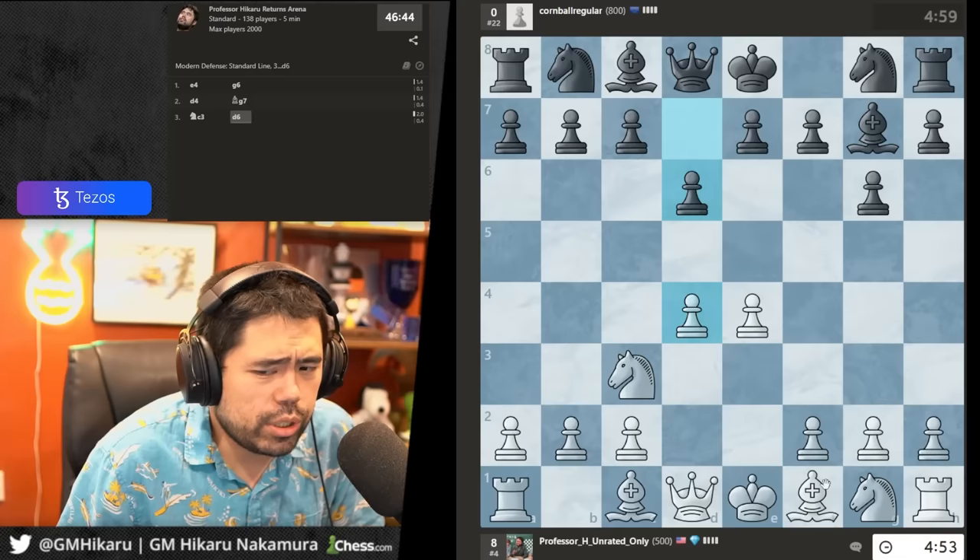He goes rook to c1. I'm trying to find a general technical theme here — h5 is what I would normally play to kick the knight, but that's not really a beginner concept. So instead I'm going to move my knight and try to play f5 to grip the center even more. I'm going to go e4 and trade the bishops — maybe not the best way but I just want to keep building the center.